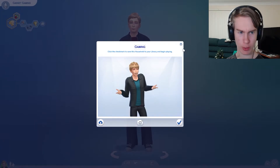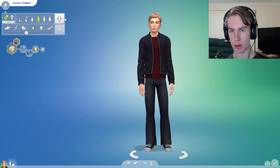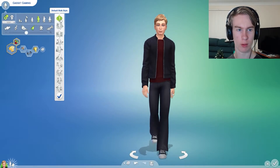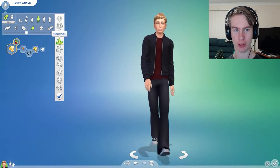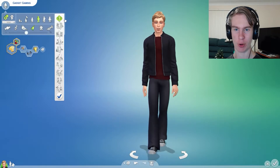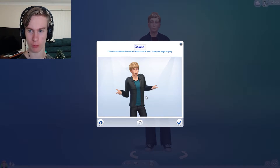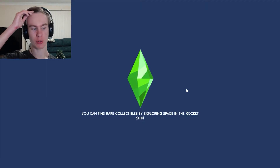One thing I've got to do — default walk style. Oh no, it's like this. Yeah, that's more me I reckon. Nope, definitely not. Let's just go for the default. There we go. Click the checkmark to save this household. Sure. Let's go into the world.